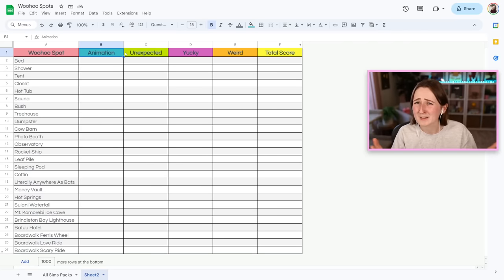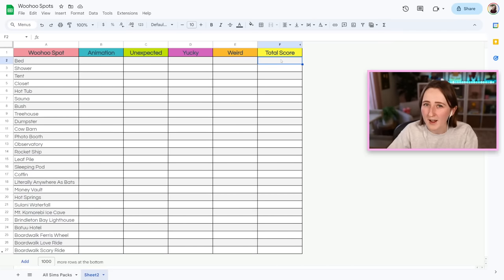The first category is animation — how does it look, what do they do, is it interesting or unique? Then the next one is for how unexpected it is: if an average Sims player were to click on an item and see that you could woohoo there, how shocked would they be? The more shocking the location, the higher the score. Then there's a category for yucky — the grosser the location, the higher the score. And the last category is for weird, like how Sims is this? If a woohoo spot is very Sims-like, it gets a high score. In total they'll get a score out of 40.